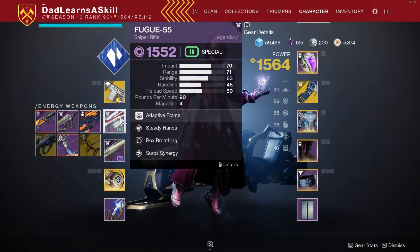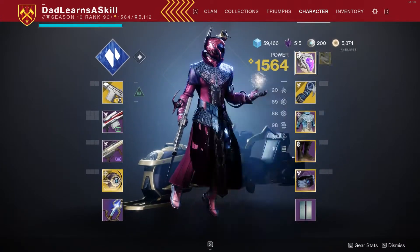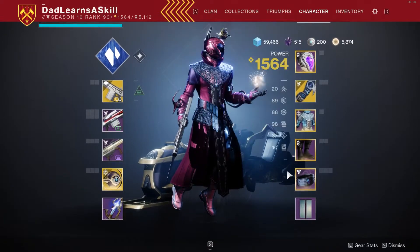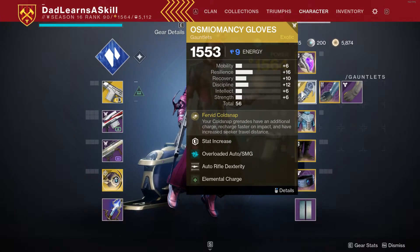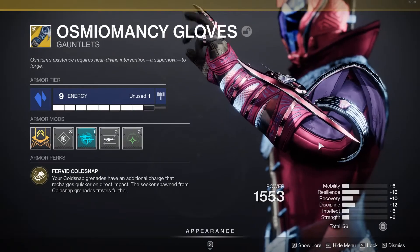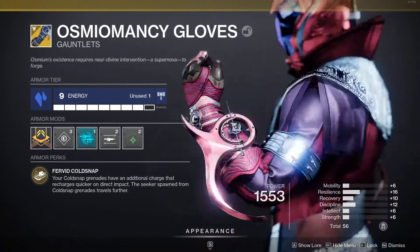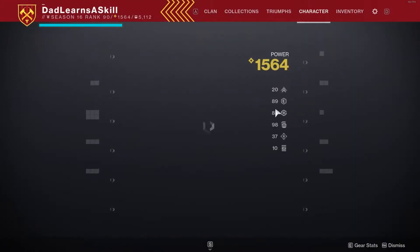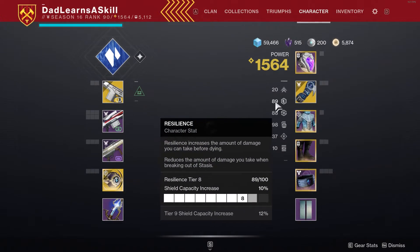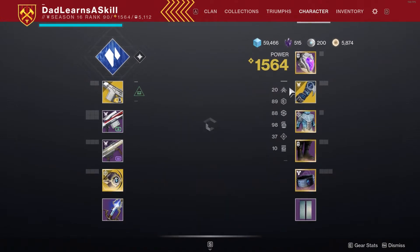Secondary weapon I'm not too concerned with right now. Here's where the action happens — I've masterworked this, and this, and this, and this. My whole build is around these gloves. However, these gloves dropped with a fault because the game's broken all the time and these have really low stats. So every glove day when the lost sectors drop exotic gloves — one in four chance — I'm hoping for a better roll.